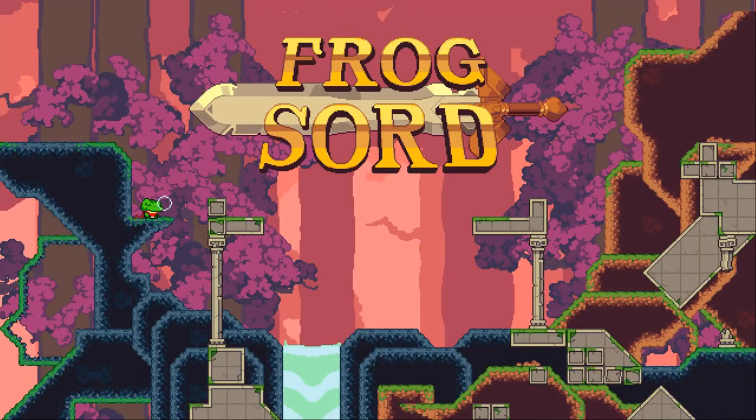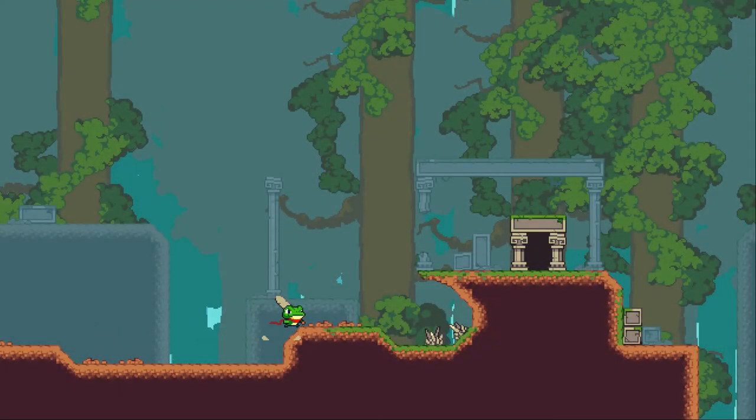Hello everyone and welcome to Game EFDL. My name is Josh and today we are looking at Frogsword — S-W-O-R-D — Sword. Look at that cute frog with his sleeping bubble. He's so awesome. Obviously the main character is an anthropomorphized frog, so that's definitely something that's really awesome.